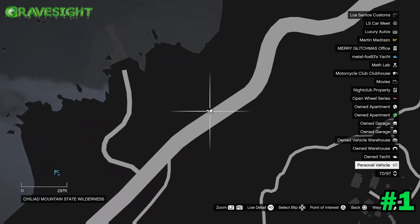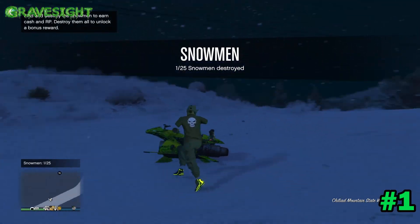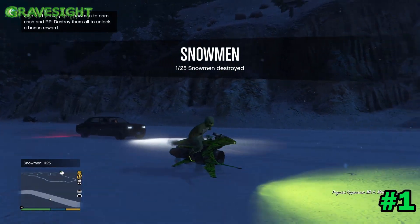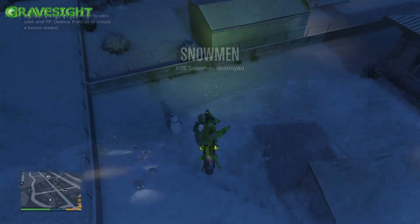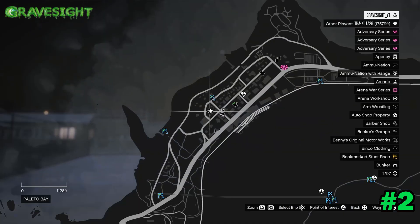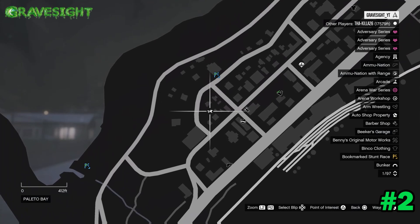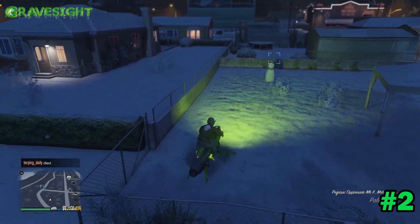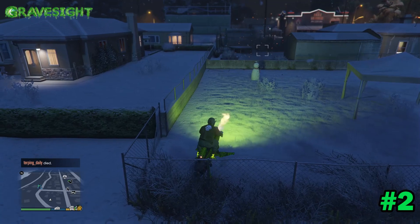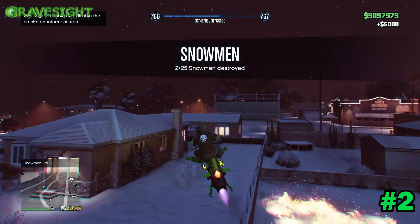This is location number one, way out here in Palito Bay. Got that guy — one out of 25. Location number two is also way out in Palito Bay. Got another one located right here. There's going to be another one out here too, and then we're going to be making our way slowly but surely to the city. Got him with a Mark II missile — two out of 25.